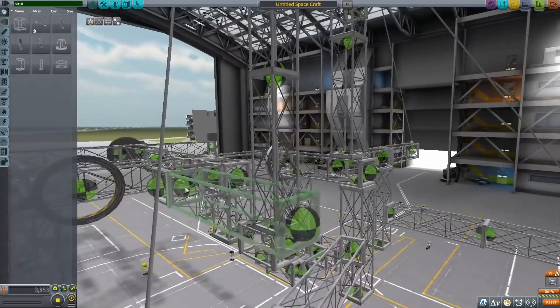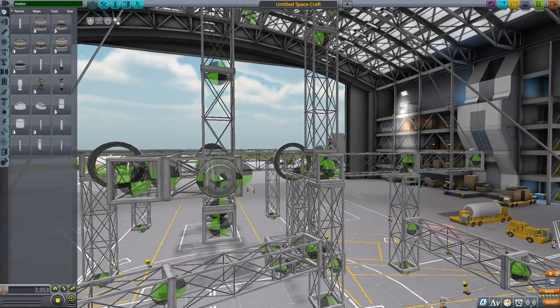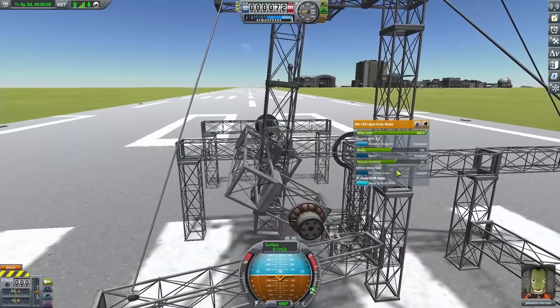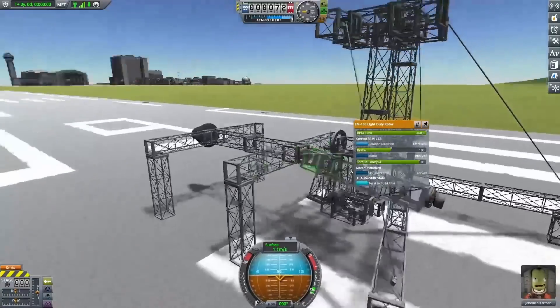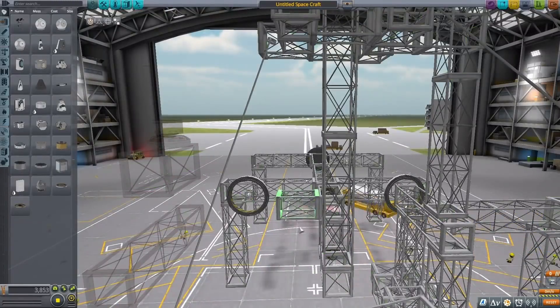I wanted to try adding another crank just to see what would happen. I was actually expecting this test to fail, but I forgot there's no collision between pieces on the same vehicle — the crankshaft just rotates straight through the piston with no problem. That was actually a happy outcome because otherwise it would have been a lot more unstable.